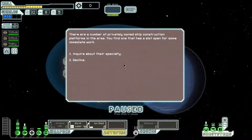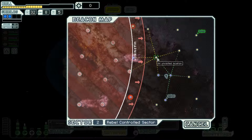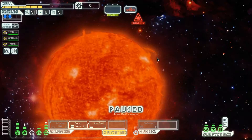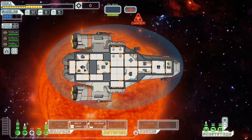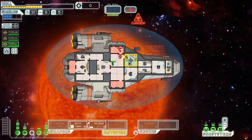A number of privately owned construction platforms require about their specialty. Upgrade oxygen — never mind, I have no scrap. Let's go this way. Takes us close. We're gonna find some intruders. Fabulous. Uh-oh. This may be a bit of a problem. What we really want to do is flood all of this, and then just vent into space, and then everybody shows up.